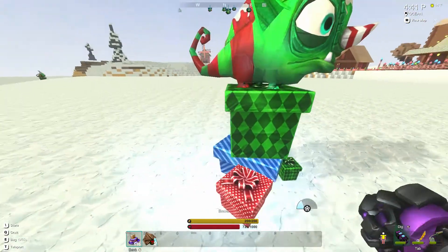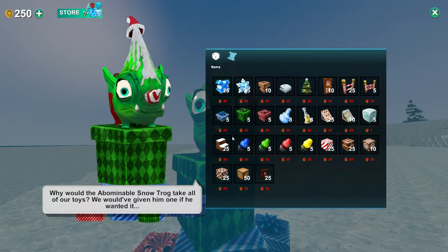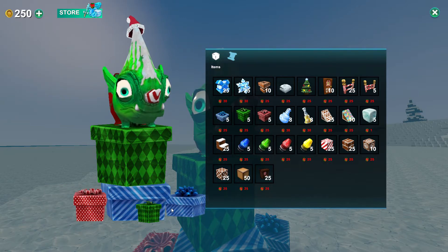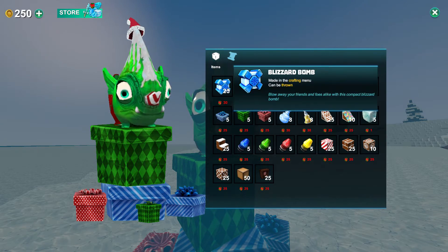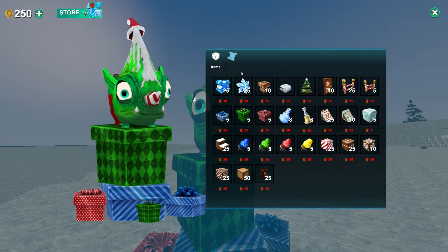Oh my God, I love it, and his little horn is also striped. Adorable! So — why would the Abominable Snowtrog take all of our toys? Give it back! Anyways, I guess this is like a store. We need to collect these things. I think we can buy these off of him, kind of like the pumpkin thing — whatever it was. We can purchase these with our traps that we collect.